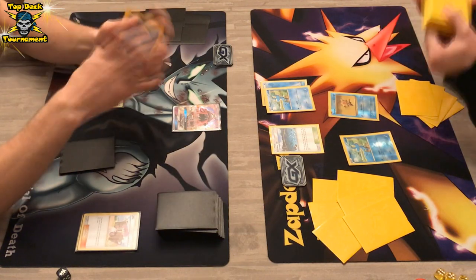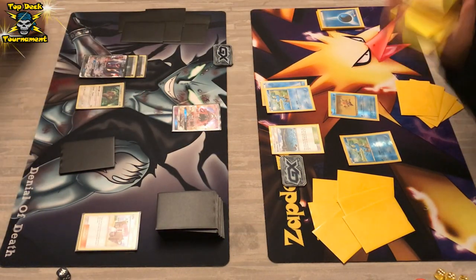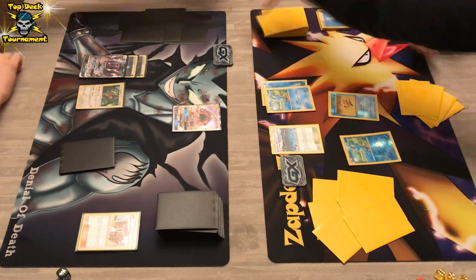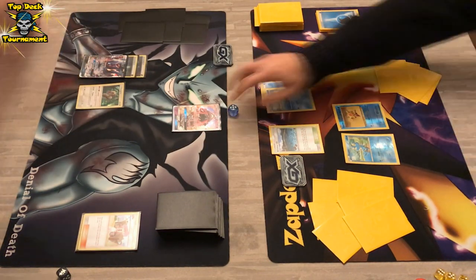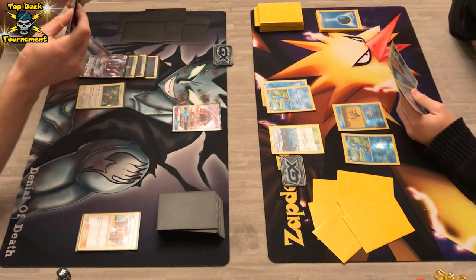That can only mean one thing — he has a Rescue Stretcher in hand, or he knows Rescue Stretchers are in his deck. Two Froakies, one Staryu, and a Bubble that does not land successfully — those Bubbles don't go as planned at all. We do see an energy on DarkraiGX; if he can grab a Float Stone or get Tapu Lele out of the active position with a Guzma, bang — he's targeting the Staryu.